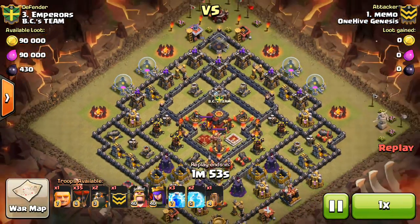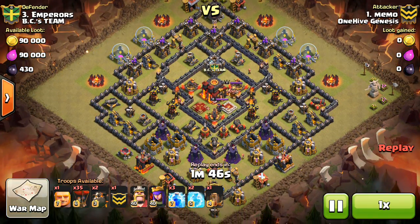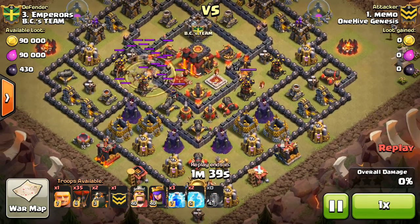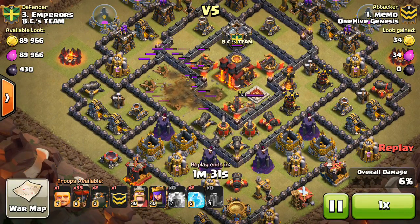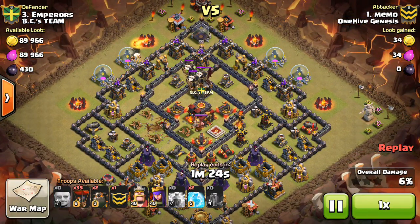Taking a look at some of our attacks — Memo taking on number three. This is a nice attack: dropping down some lightnings and a quake to take out the Queen and both air defenses. The quake drops, then three lightnings take out two air defenses, the Queen, and the Inferno — just insane value for those spells, which completely cripples the base.